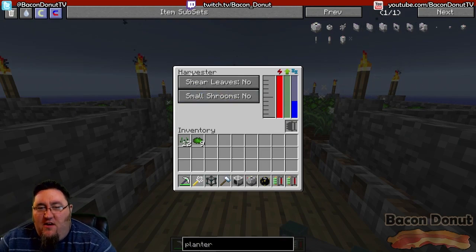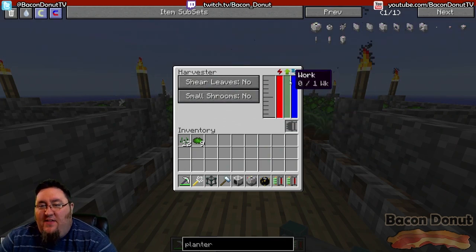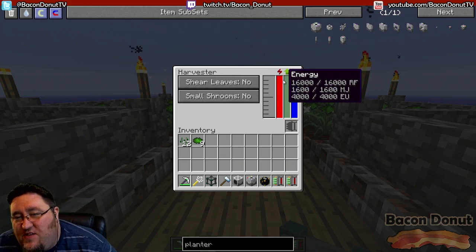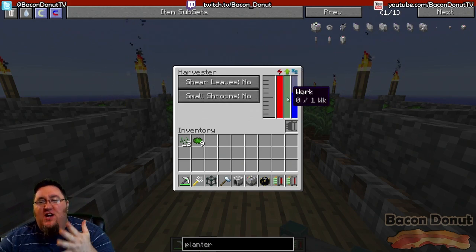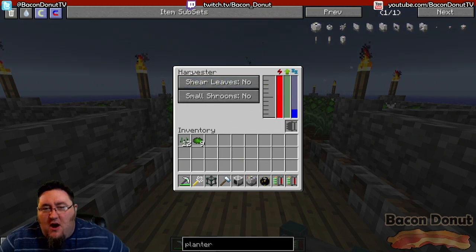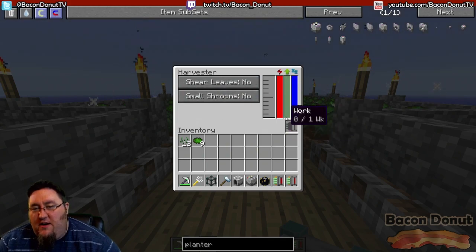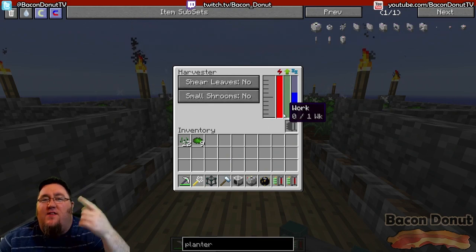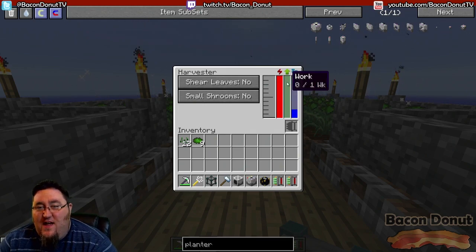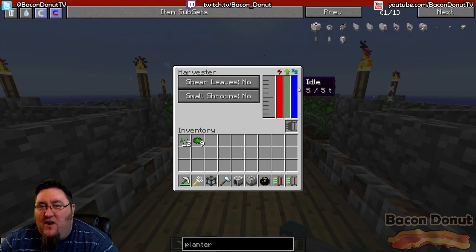If you right-click on the harvester, you can see the power bar, which tells you it's working. There's a work bar and an idle bar — this works across almost all Mine Factory Reloaded machines. Sometimes the job takes a while per operation; the harvester is pretty quick, but some other MFR machines take longer. You can watch this bar go up as a visual indication of it cycling through its job over and over. It'll be idle when it's not working.